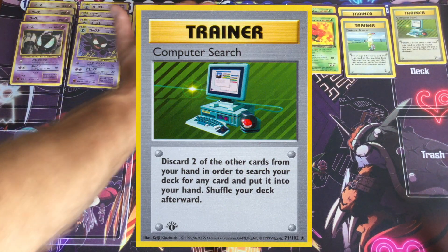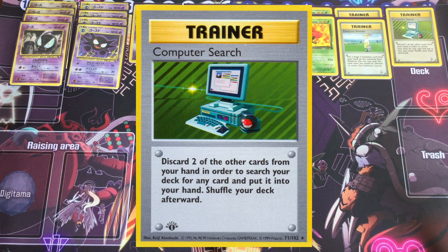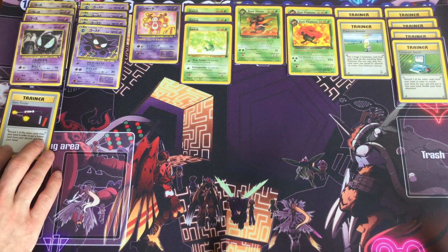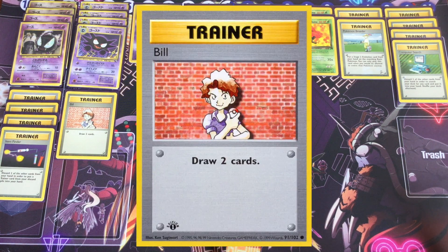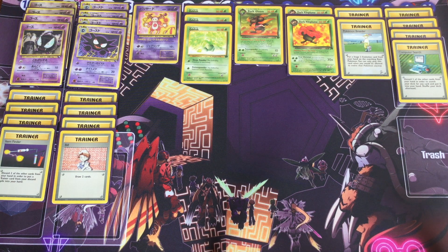So that turn two Dark Vileplume is going to be essential, even with only two copies of it in this deck — it's very easy to accomplish. The most evil part of this deck is that its entire trainer base is basically draw and search, but it does it in a way that actually screws over your opponent just as much as it helps you. We've got a full playset of Computer Search — don't worry about the discards, that's going to come very easy. Same thing with Item Finder, just a way to recycle cards you need. This deck utilizes just about every form of draw power available in the Base Gem format, except for draw cards that have you or your opponent discard or reshuffle your hand.